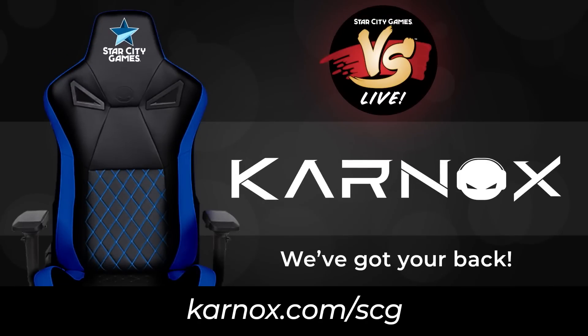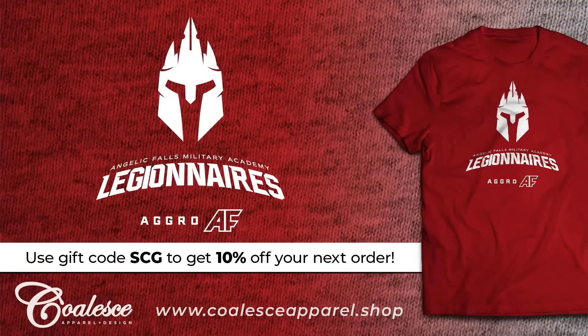That 15% includes the Ultimate Guard line of supplies that StarCityGames.com carries, including the Katana sleeves we use here on Versus Live. If you want to support us, look into premium because you'll basically get that eight bucks back. If you also enjoy sitting, head over to Carniox.com/SCG and use that promo code to get 10% off one of their sweet Carniox chairs. And we're also sponsored by Coalesce Apparel — head to coalesceapparel.shop and use code SCG at checkout for 10% off. Rob approves, so we're good.